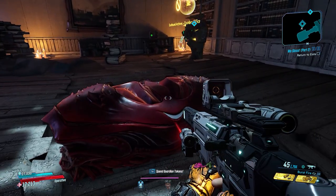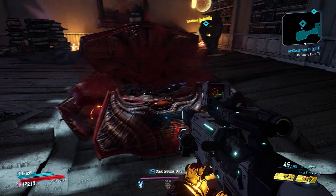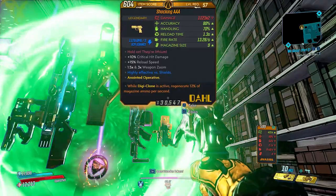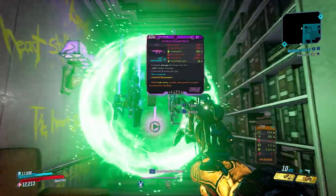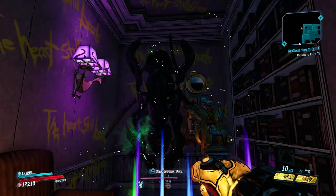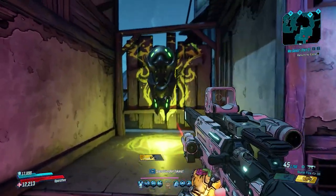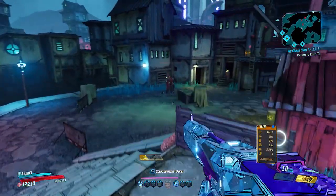As you progress through the DLC you'll encounter red chests with a tentacle theme as well as newly added floating portals, which work similarly. Both can drop legendaries and are fully resettable - you can save, reload, and they will refill for you to open again and test your luck. I'm going to mention a few locations that are really easy to access and reset.